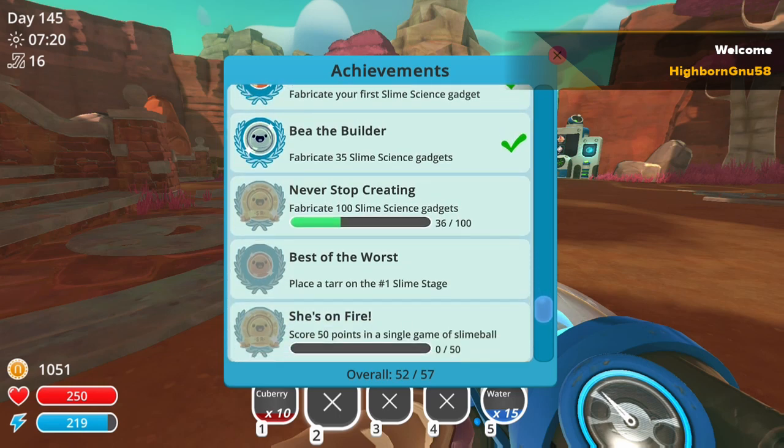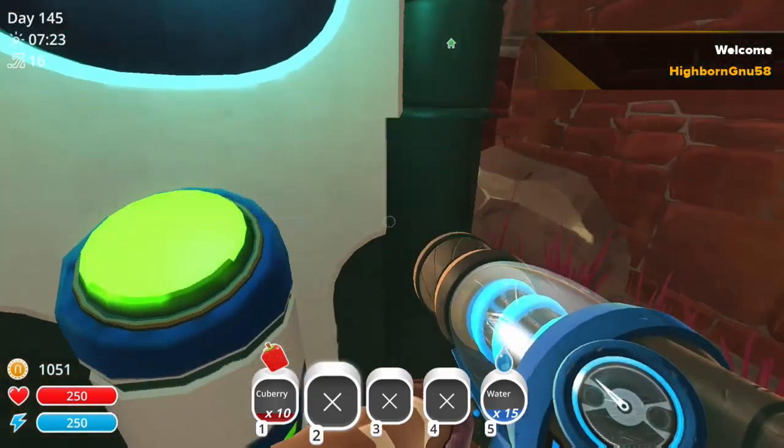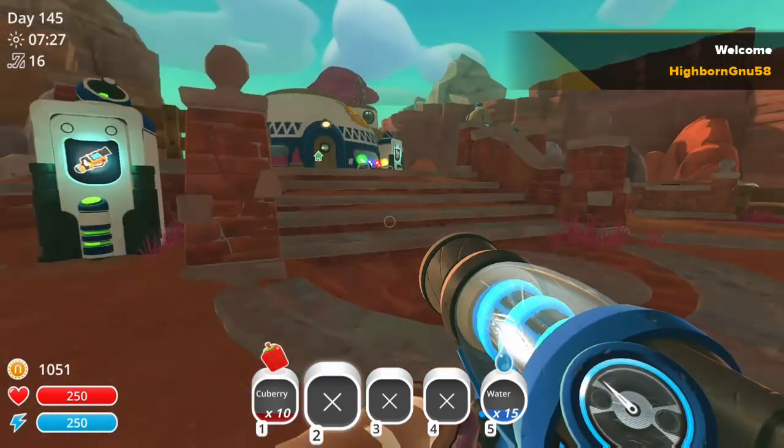'Never Stop Creating' is when you have to craft 100 items from the lab — like pumps, anything like that. That will get you your Mark 3 treasure cracker. Once you've done that, you have to sleep a whole day again, and that's how you get the Mark 2 and the Mark 3.